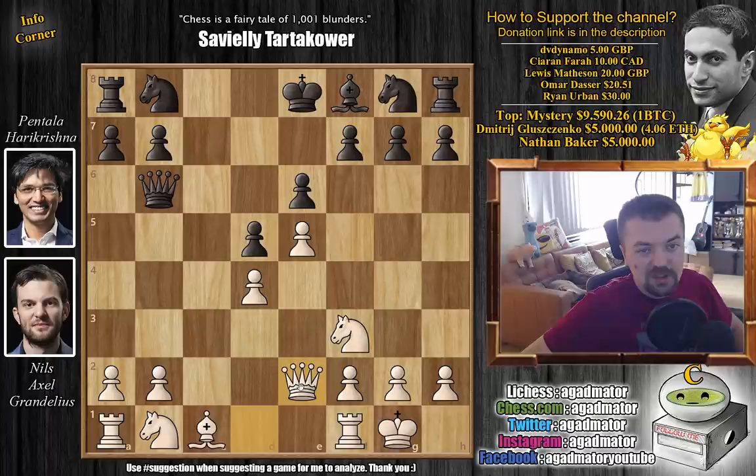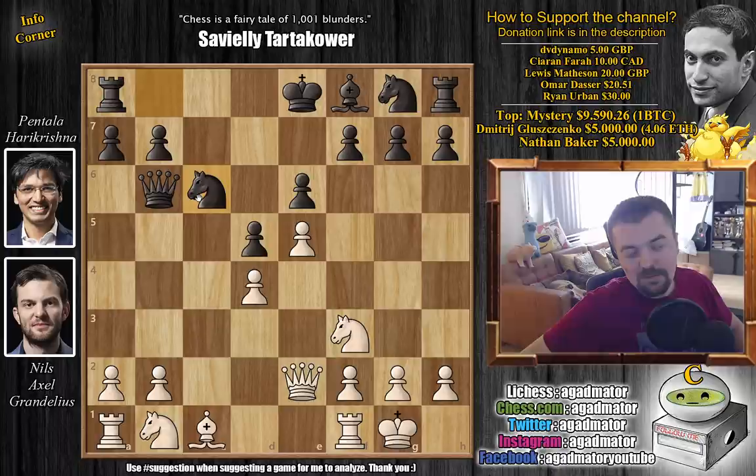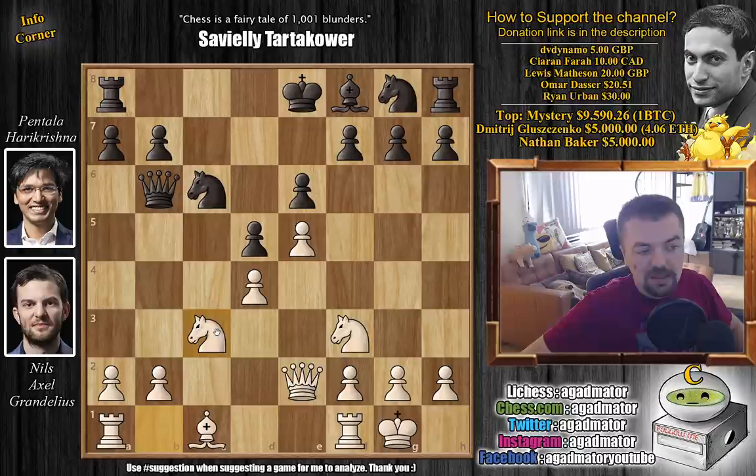We have castles, and now black just exchanges this light square bishop — captures, captures — and now knight to c6 continues developing. It seems like a very nice idea as black kind of sets the tone of the battle here.